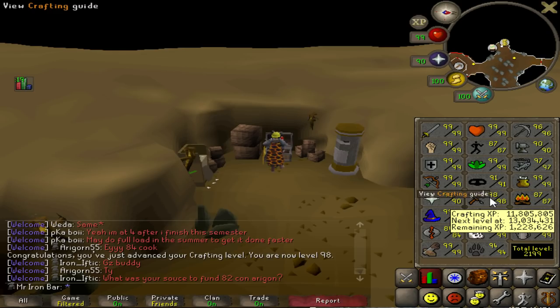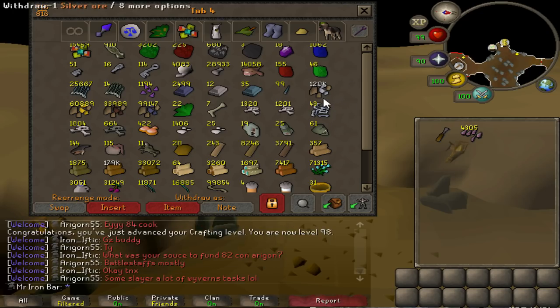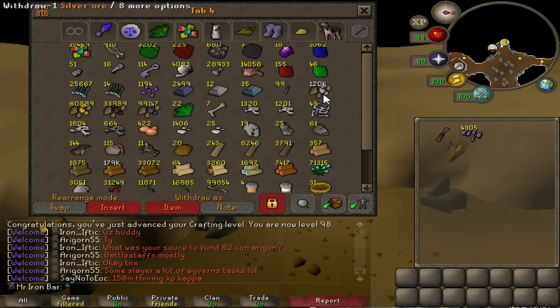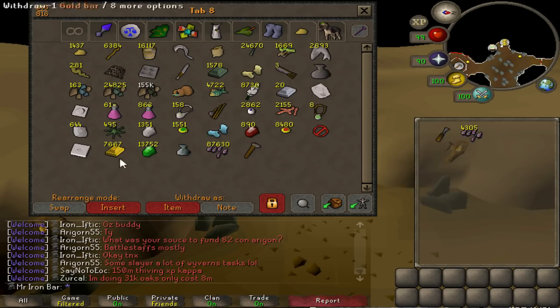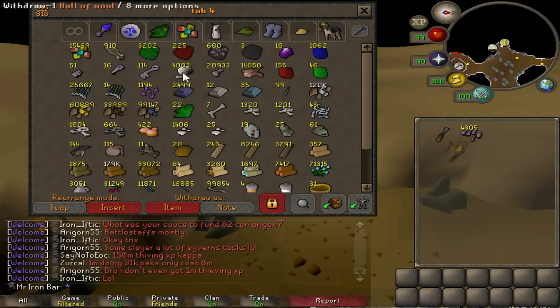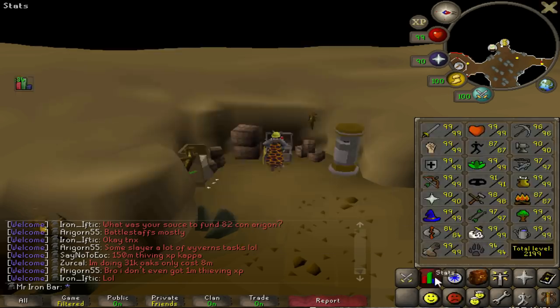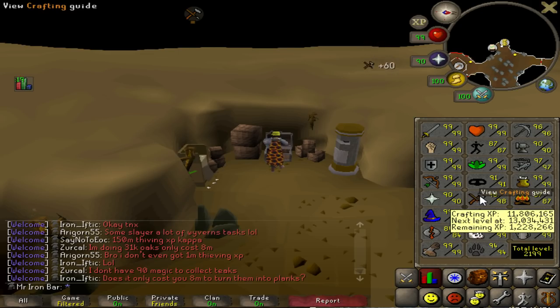I have 1.2 million experience left to 99. Originally when I first wanted to get the 99 crafting goal, I was going to use silver ore to get the last 1 mil XP — spend an hour at blast furnace, make some bars, and make tiaras. But I've stockpiled a lot of amethysts and emeralds and gems from raids so I don't have to do that anymore. From 14,000 emeralds I'll get about 1 million crafting XP once I turn them into amulets, and from my remaining amethysts I should get about the last 200,000. It's just finals week right now, so I probably won't get 99 crafting until after the semester's over.